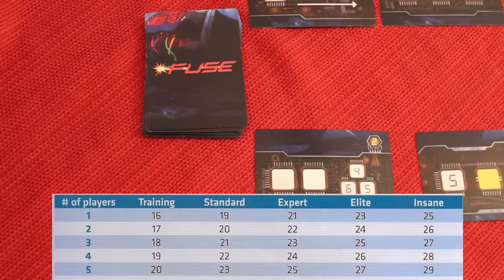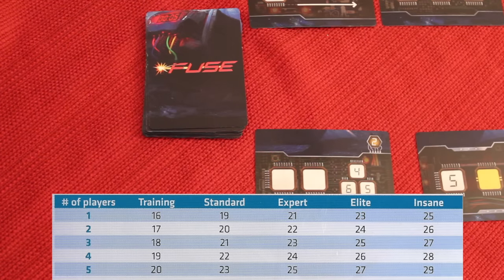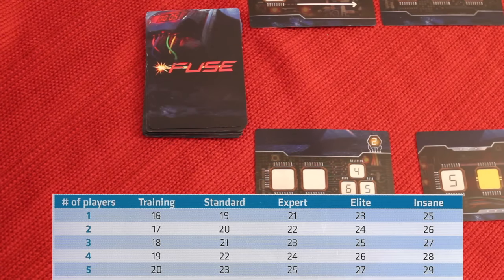From those bomb cards, create a deck with a certain number of cards depending on the number of players and the difficulty. We're playing with four players on a training mission, so we placed 19 cards. The rest just go back in the box. There are more cards depending on the amount of players and which mission you want: Training, Standard, Expert, Elite, or Insane.